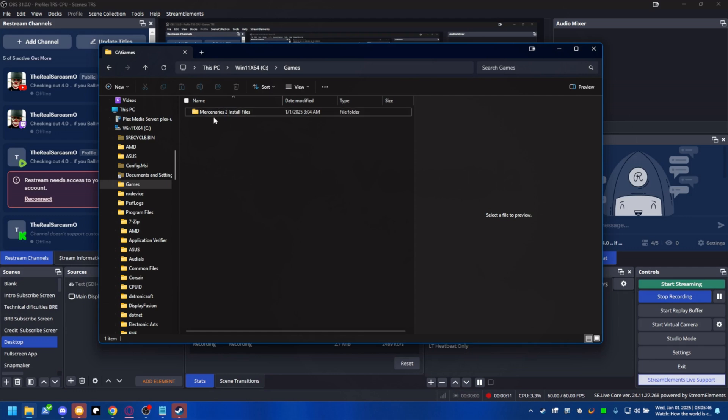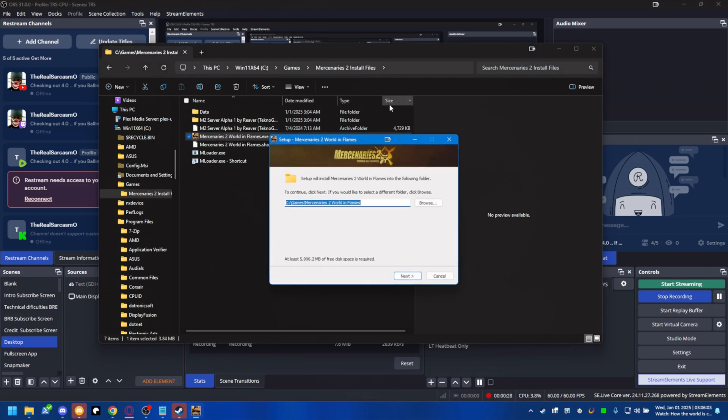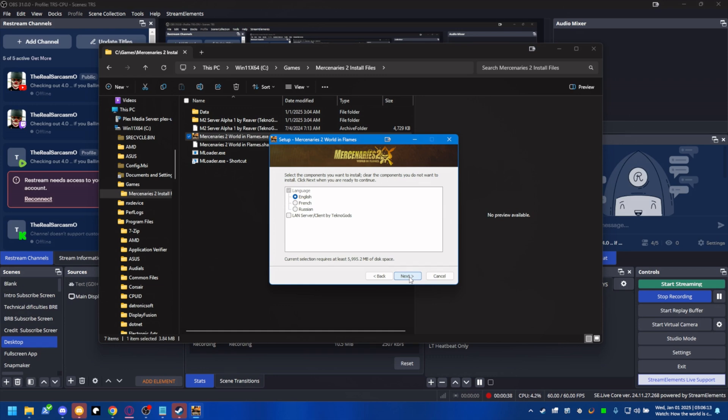This is going to be a co-op multiplayer setup. If you downloaded the files from the suggested area, you'll have something that looks like this in that folder. Your mileage may vary, but you're going to have an executable once you expand that downloaded file. Run it, use the default directories, choose your language, and make sure you select LAN Server Client by Technogods — that is the secret sauce.